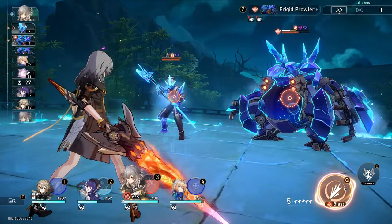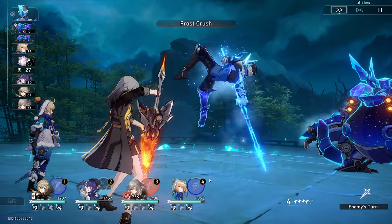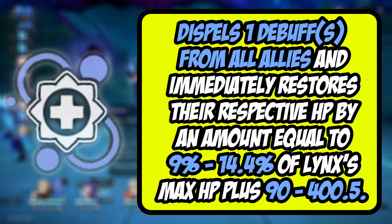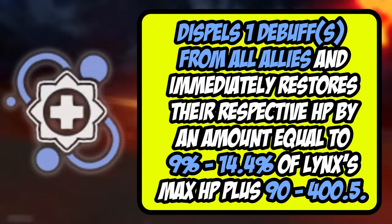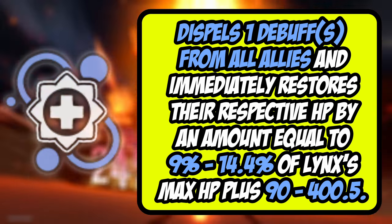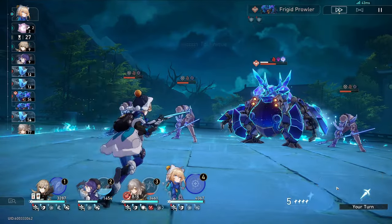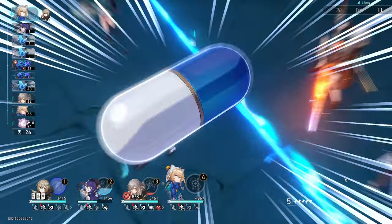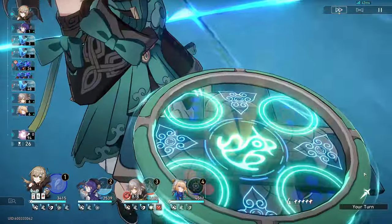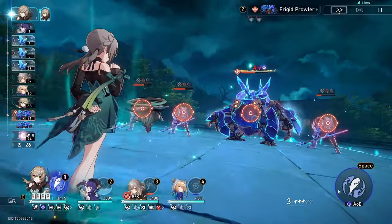The ultimate move is what I believe to be the strongest thing in her kit. Her ultimate is going to be healing all allies, but the big thing here is that she removes one debuff from all allies. This also procs survival response. With only a 100 energy cost, it's a really low-cost ultimate, so if you have a lot of energy regeneration on her kit you can hit this quite frequently.